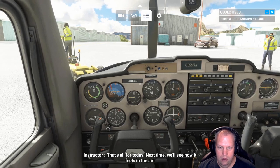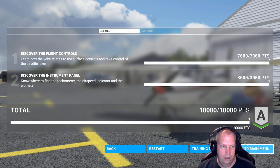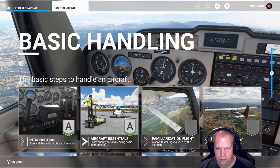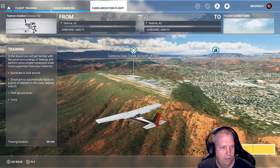That's all for today — next time we'll see how it feels in the air. Moving on to the familiarization flight: a short taste of flight. We're at the Sedona Oak Creek Airport. In this lesson you'll get familiar with the aerial surroundings of Sedona and perform simple maneuvers under close supervision from your instructor. Use quick view to look around, and smart cam to automatically focus on a point of interest.